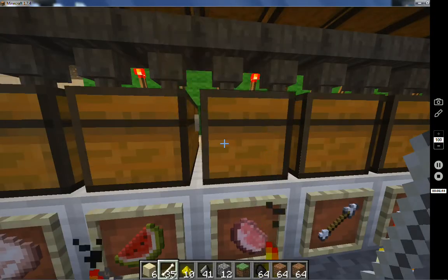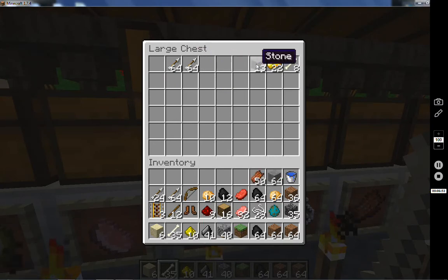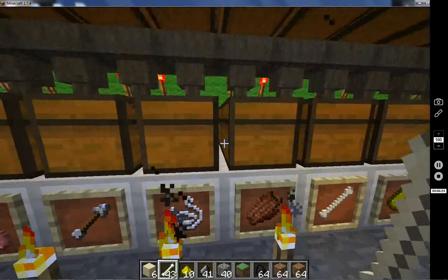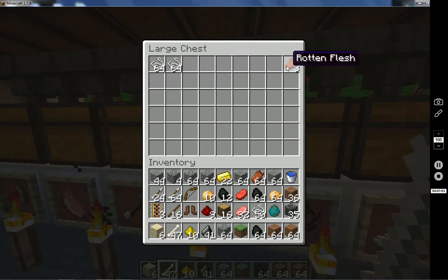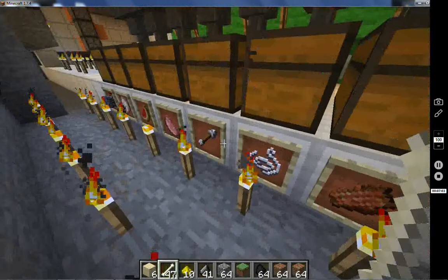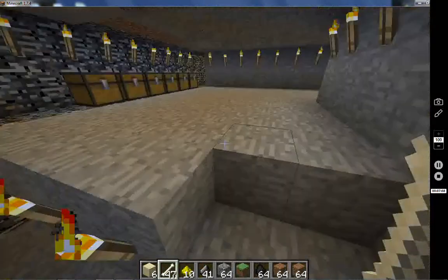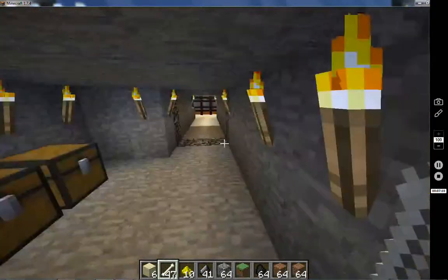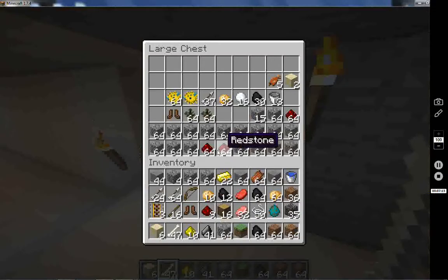I have found a problem with WorldEdit whenever you do that. Whenever I copied my mob spawner, sometimes random redstone disappears — I've had a comparator disappear, I've had even just one speck of redstone disappear before. And I'm trying to sit there and figure out what went wrong in the copy or the cut and paste.